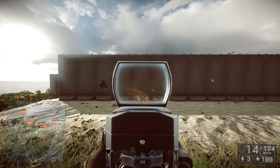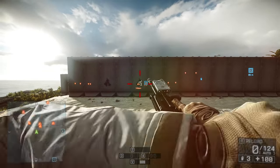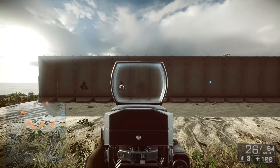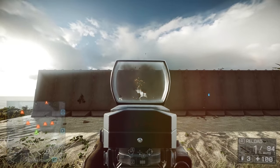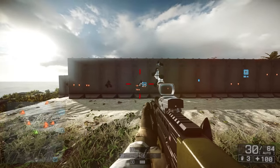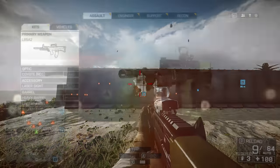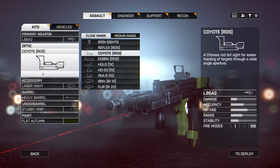Let's start out with the L85A2 — it's my favourite weapon in Battlefield 4 right now. 750 RPM makes it a good weapon at a variety of ranges; decent at close and medium range, that's where it excels. The perfect rate of fire for conquest really, very low recoil. A heavy barrel and stubby grip is how I use this weapon.